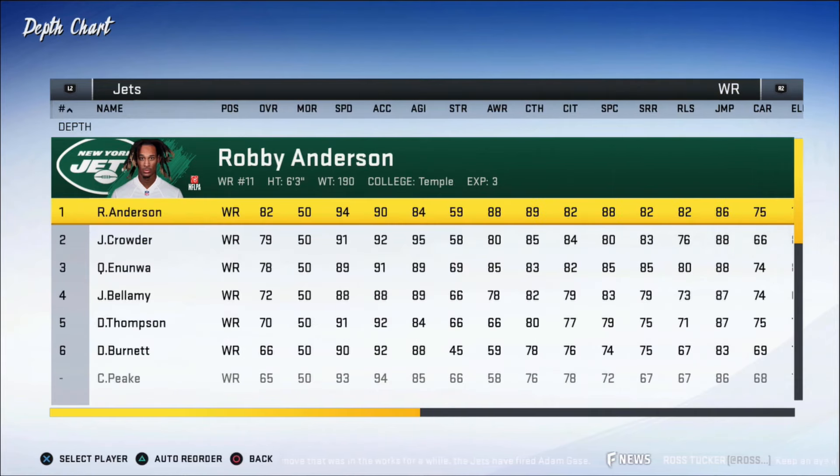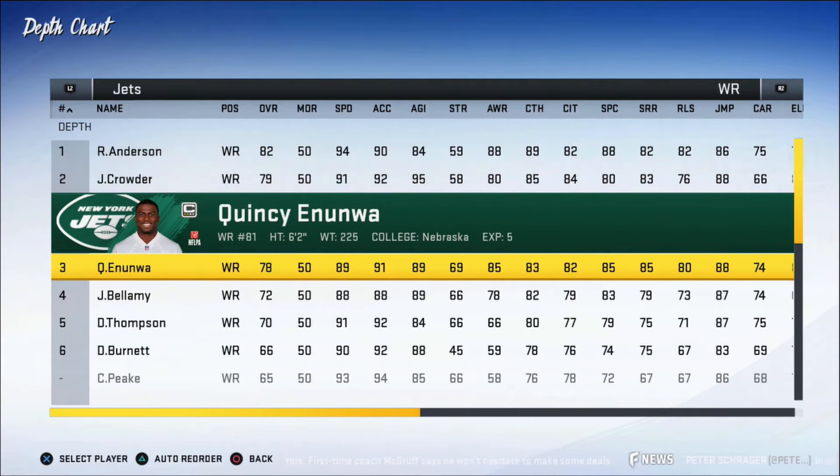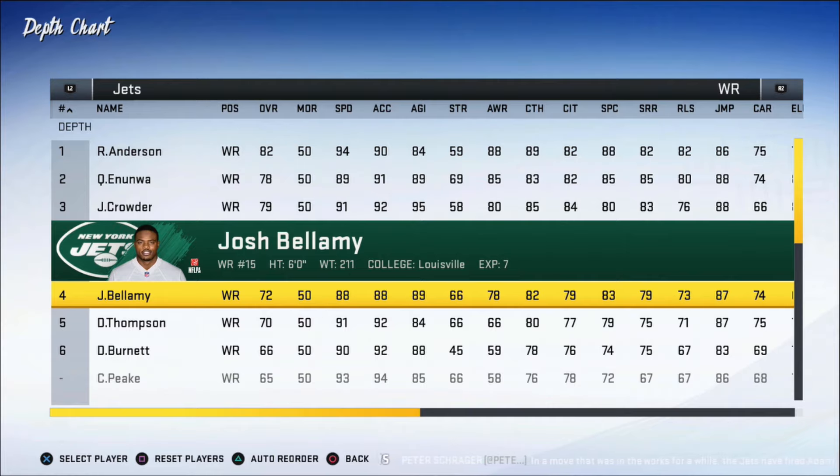We don't have a fullback, so that one roster spot we have will go to a fullback in free agency. Our wide receiver core is not bad — Robbie Anderson is 82 overall, 90 acceleration, 94 speed, so we might have a potential deep threat. His catching in traffic is 82 and his normal catch is 89, the best on our team. Jamison Crowder as backup is pretty good — he's 5'9 so we may throw him into the slot role, maybe swapping him with Quincy Enunwa to give us someone to wiggle around in the middle like Amendola or Edelman.